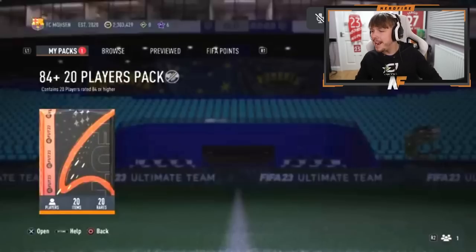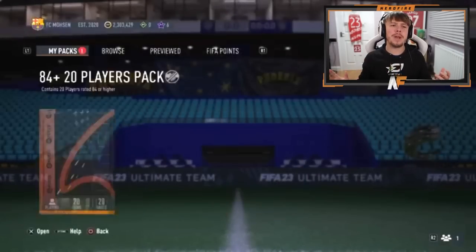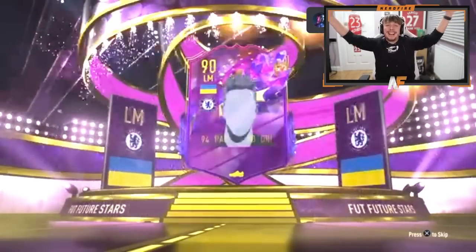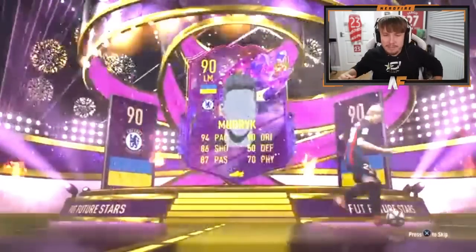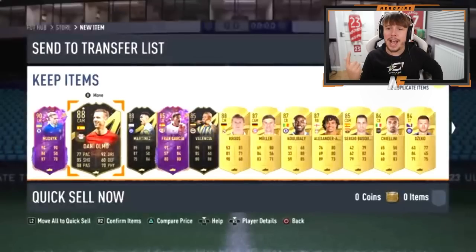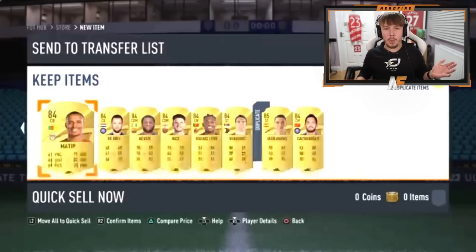Now My Mood's 84 times 20 — come on EA, let's have a big pull like an Alvarez. I can't believe we got that Alvarez. Hopefully someone as big — a Mudrick would be solid. Can we see a Future Stars? We do! Mudrick! Oh, that's a massive pull — five-star skills, four-star weak foot! What a dub! Anything good behind him? Three informs behind him and a Future Stars, plus four walkouts. That might be the best 84 times 20 so far.